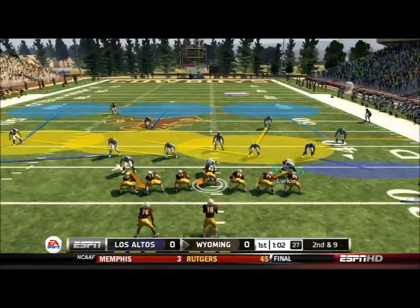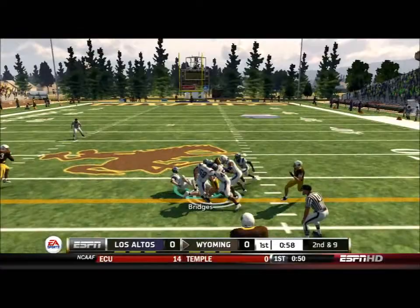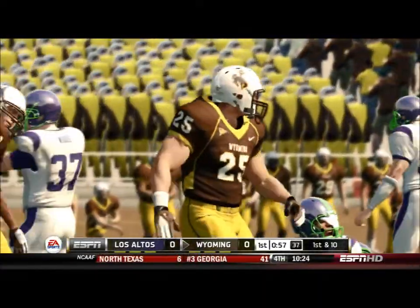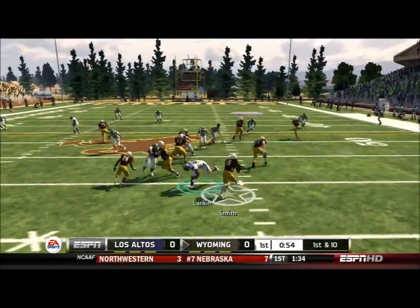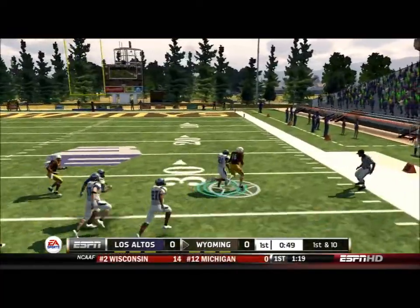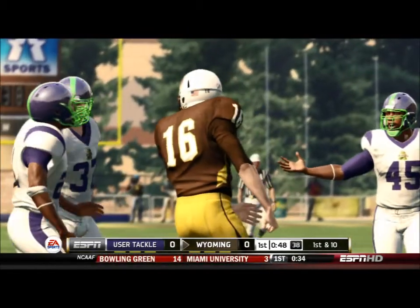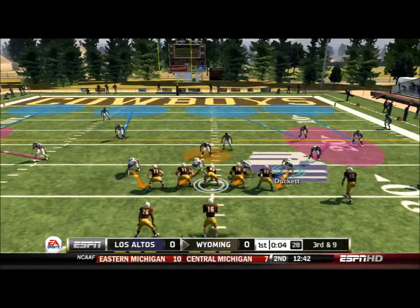Nice catch across the middle for a first down. On 2nd and 9, a similar play and it's another first down. This time they run the read option and quarterback Smith takes off himself. He busts through one tackle, then a second tackle. The third man finally drags him down but inside the 30 yard line — just a courageous play by the quarterback.